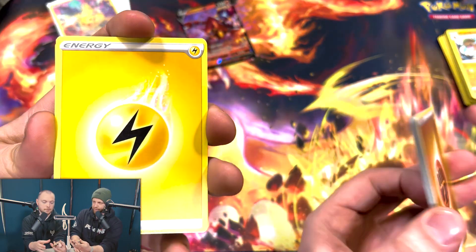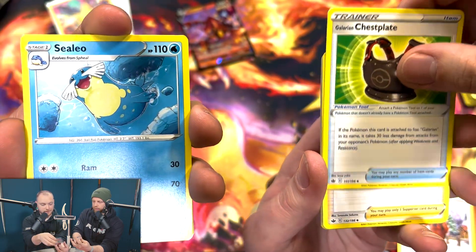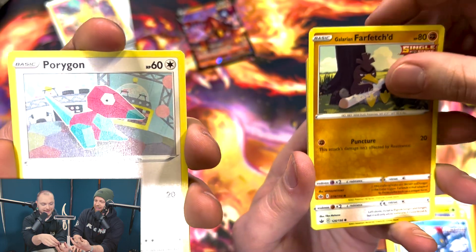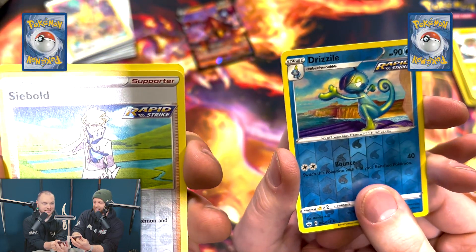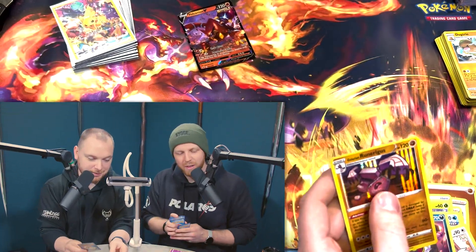Final pack battle of the video. Electric versus Fighting - come on, Fog Crystal. Sealeo, Delibird, Galarian Farfetch'd. You won one - not in style, but it's something. We used to get such great luck with ETBs. I feel like the last few we've done have not been good. The first half of the video was good, but that end was a little disappointing. Chilling Reign, notoriously difficult to pull from - it is what it is. It goes that way sometimes.